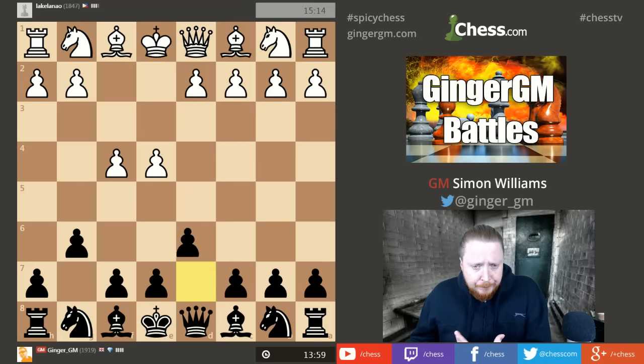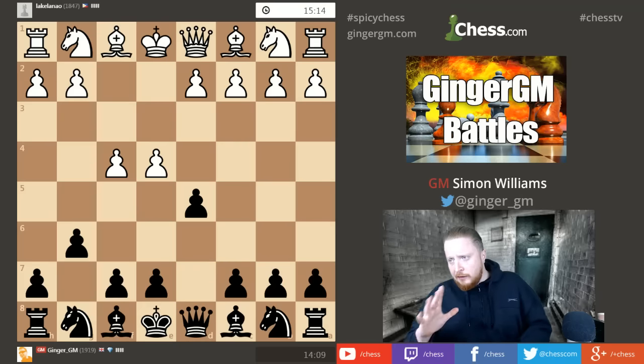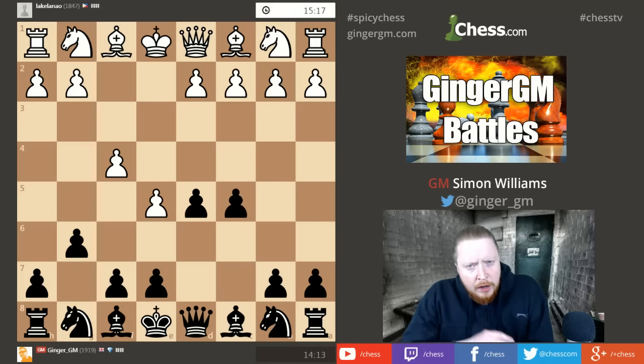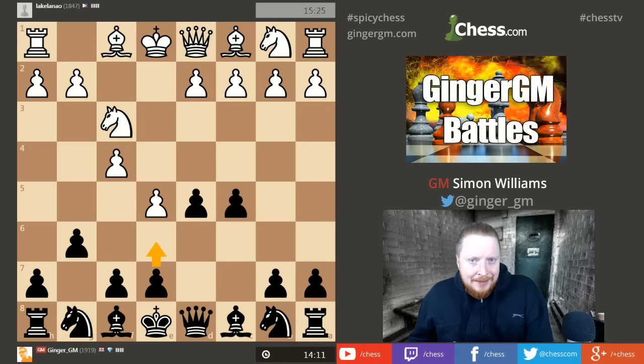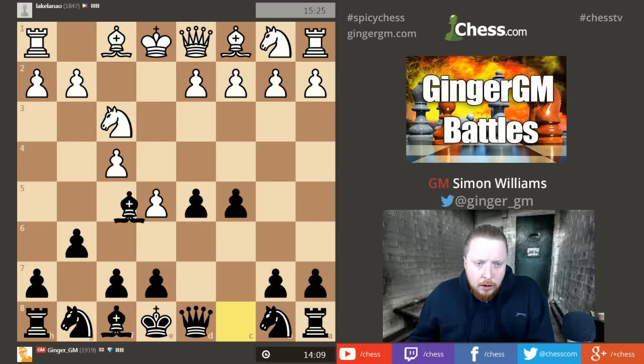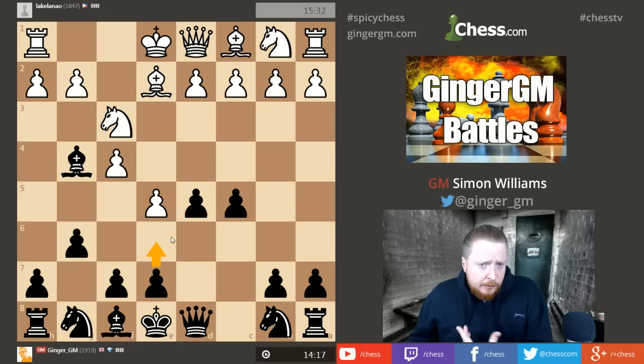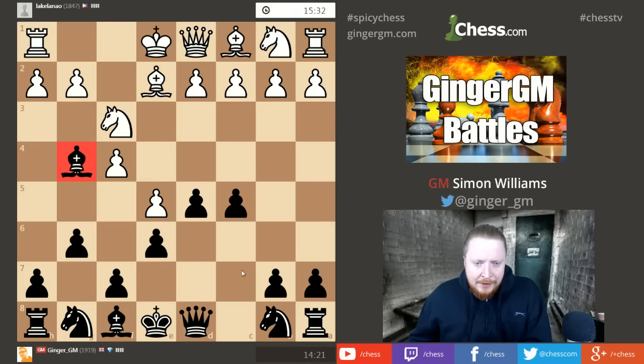I noticed from my experience playing this as white — with d3 and moves like that — that a very good move here is d5. This is a very good way in general to meet e4 and f4 early. Because now that he's played his pawn here, I can enter into a kind of French Defense structure, but I have not played e6, and that now allows me to go bishop to g4.